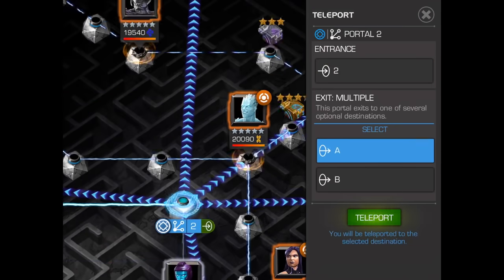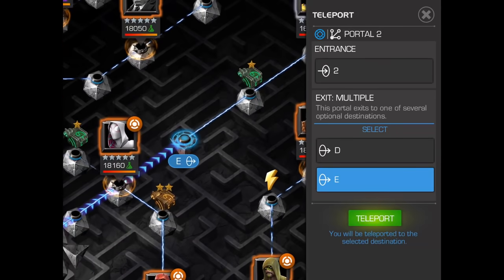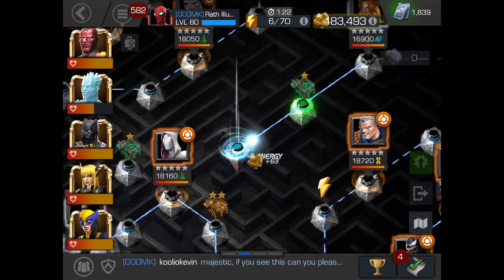Also for Spider-Man, you can dodge the first super after those two web blasts — just make sure you dodge right at the end. And additionally, you want to push him to his second super if you can, because that is completely dodgeable.